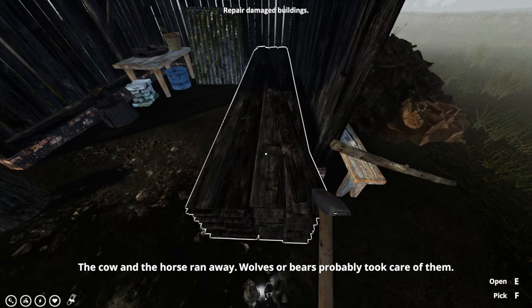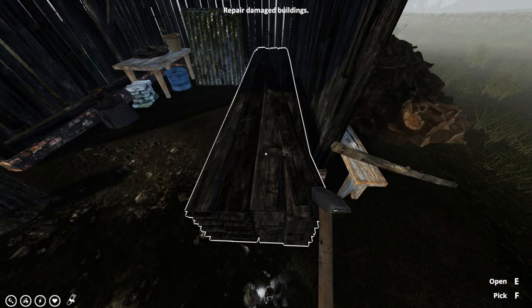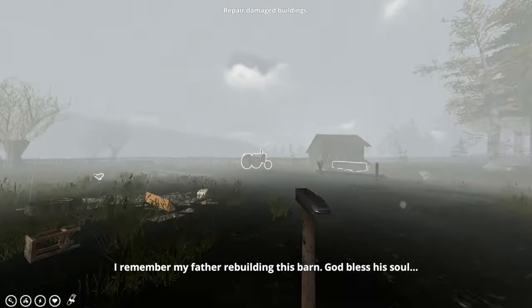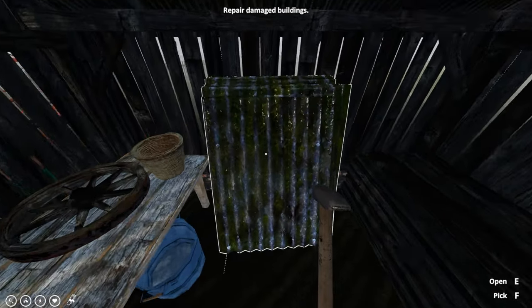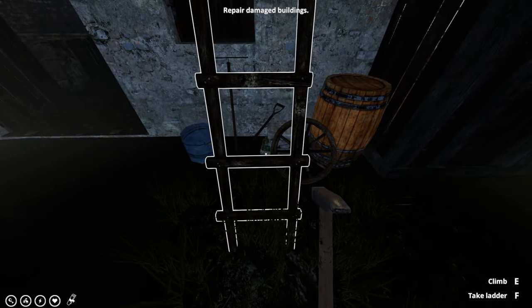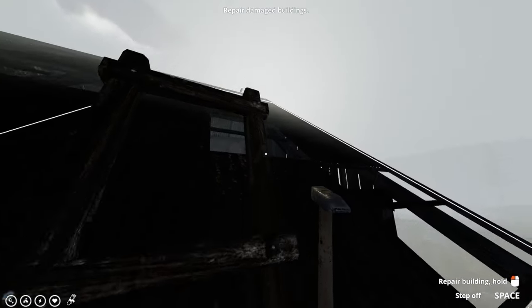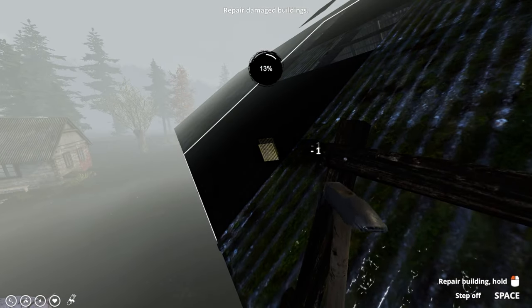My cow and horse ran away and Fluffy's concerned wolves got them — so we don't have the horse anymore. We're really starting with very little. The roof requires a different material, so let's drop off the wood and pick up the roofing material. We can carry all 30. Grab the ladder — I know Fluffy, you're very vocal this morning. I've got a hangover and I'm doing the best I can.